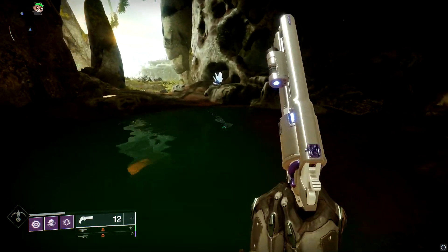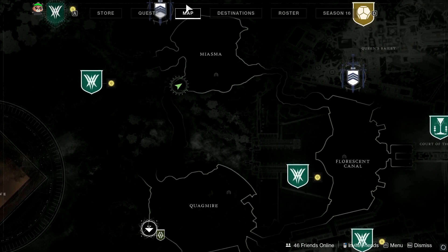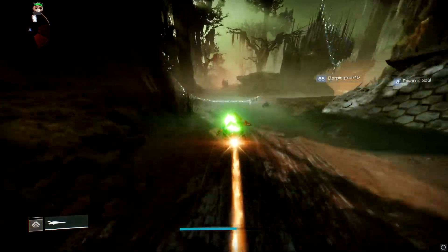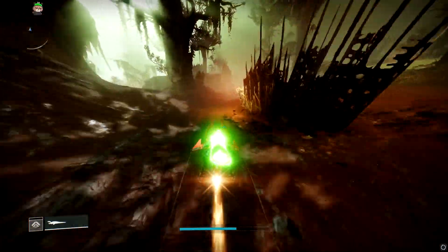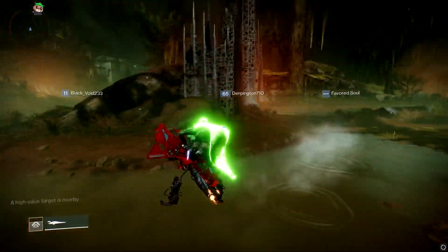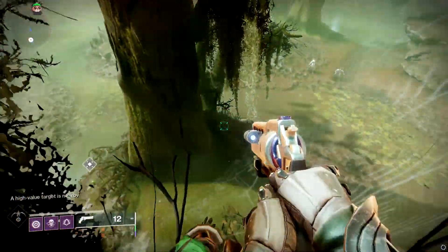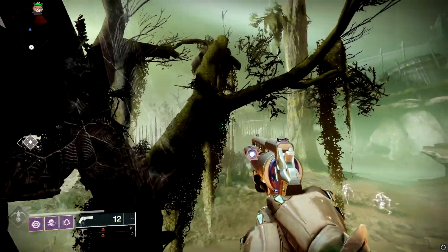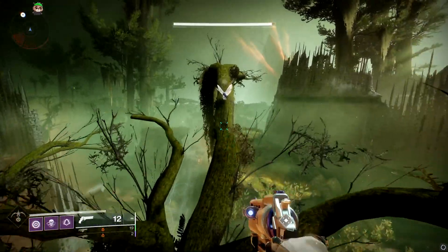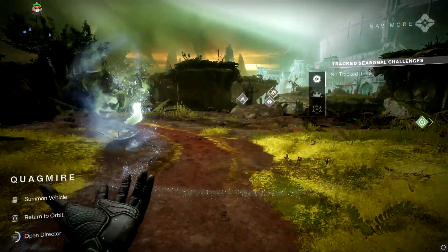Let's start with Miasma. We're at the entrance to the Miasma coming from the Quagmire — I'm right here on the map. From here, get in your sparrow or walk, keep going to your left, and stay on the straight path. Keep going towards these trees and then get off right here. Jump up on the tree — or miss it completely like myself — and jump over here. There is your first moth.